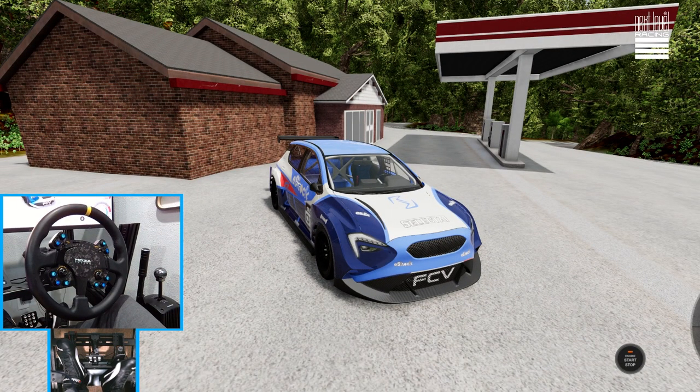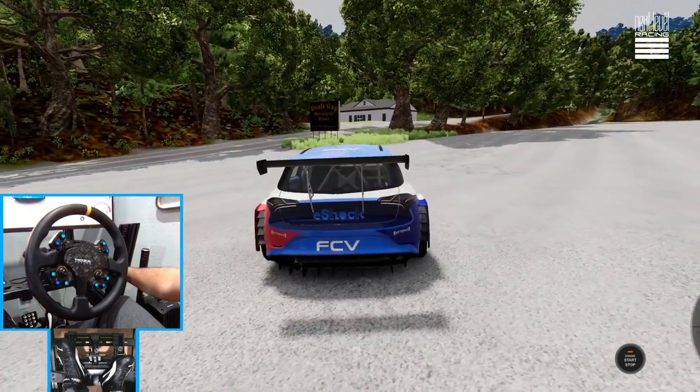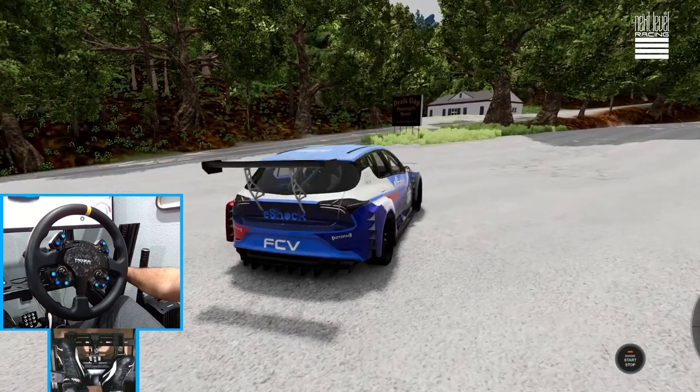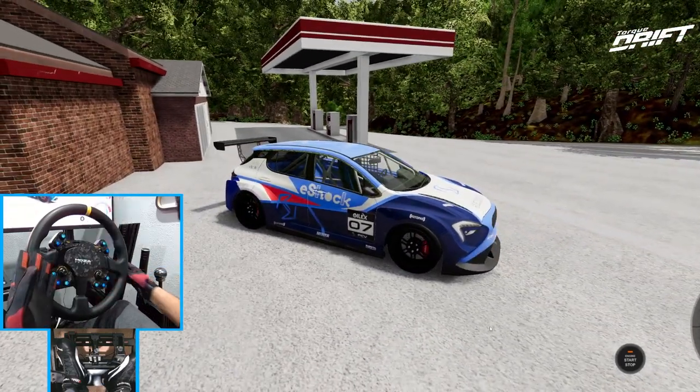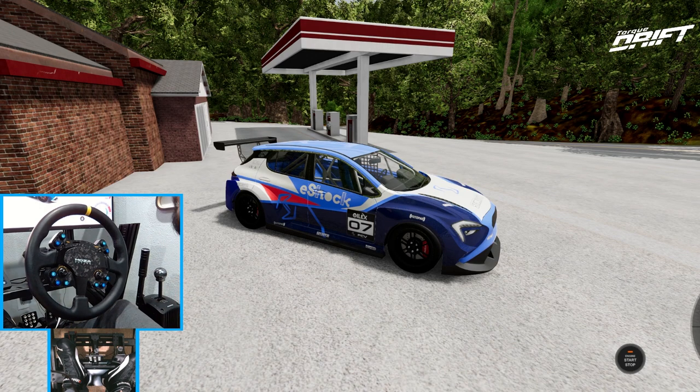Hello everybody. I'm Evil Rabbit. We're here on BeamNG at Deals Gap — The Dragon 129. You guys know I've driven this road many times in Assetto Corsa and in real life. But today we're on BeamNG to see if we can actually survive it. So make sure you guys follow me on all social media in the description box below. Let's get to it.